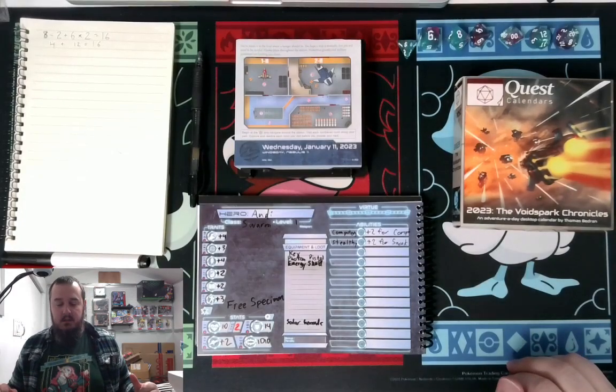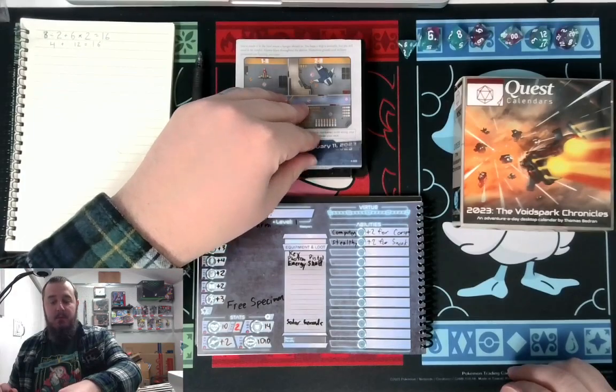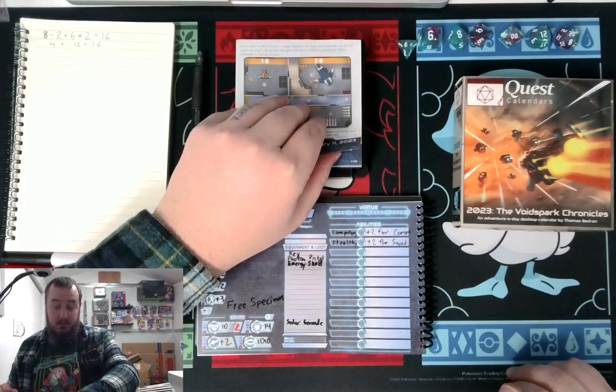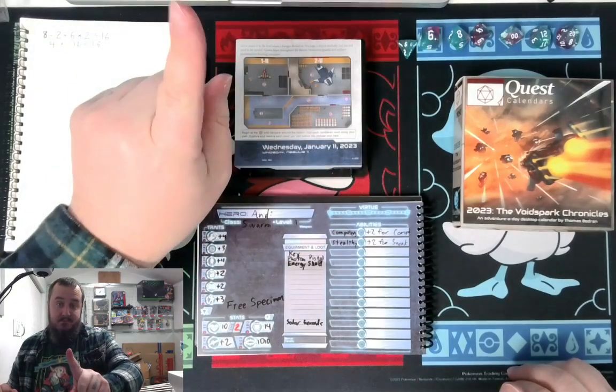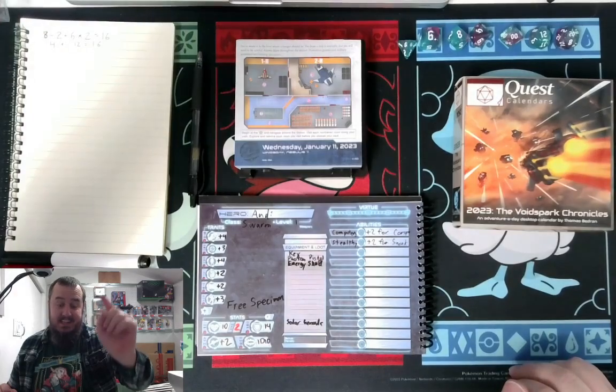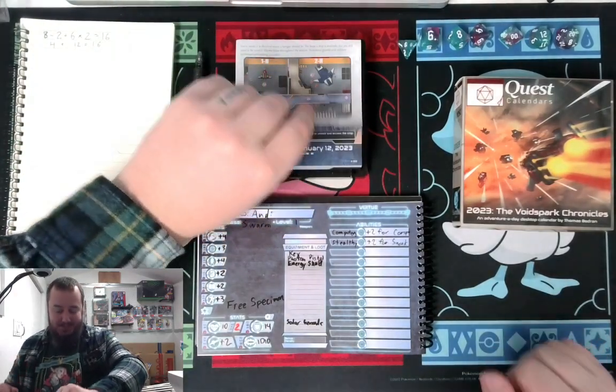We are on Thursday, January 12th. So let's go ahead, remove the page, and find out what's happening now. Last time, we escaped the facility in a jet. We're all caught up now. I have 2 HP. Let's do it.